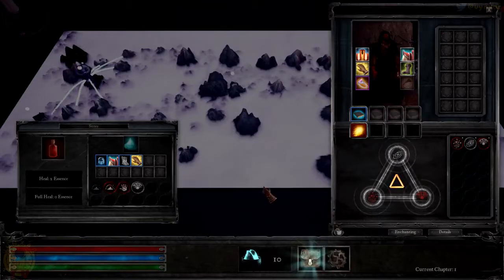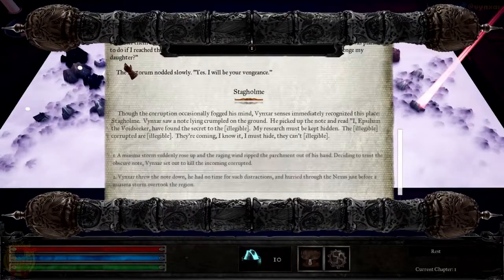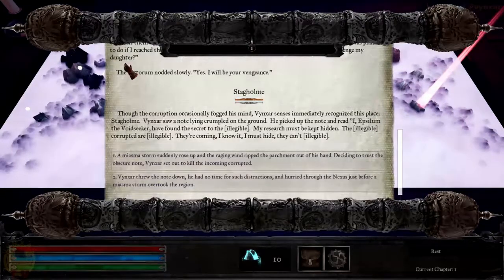Let's keep advancing on the map. The next location is Stagholm. Though the corruption occasionally fogged his mind, Vingsha immediately recognized this place. He found a note crumbled on the ground from someone called Epsilon the Voidseeker, who had apparently found some secret research but was being pursued — it did not end well for them. A miasma storm suddenly rose up and ripped the parchment from his hand. Deciding to press on, Vingsha set out to deal with the incoming enemy. These enemies might be a bit more dangerous than regular guys, but they are not going to be able to use spells.